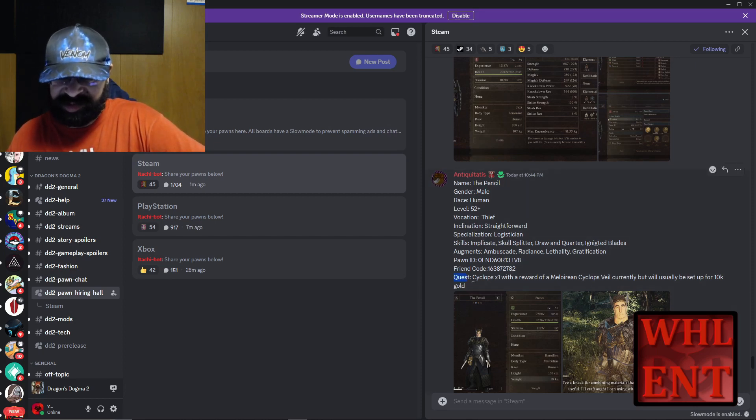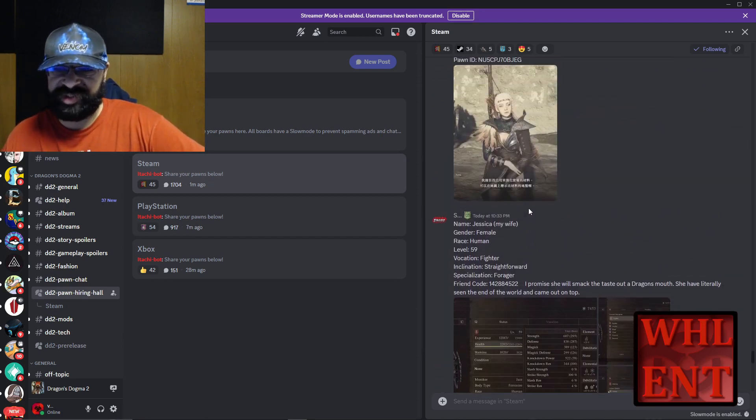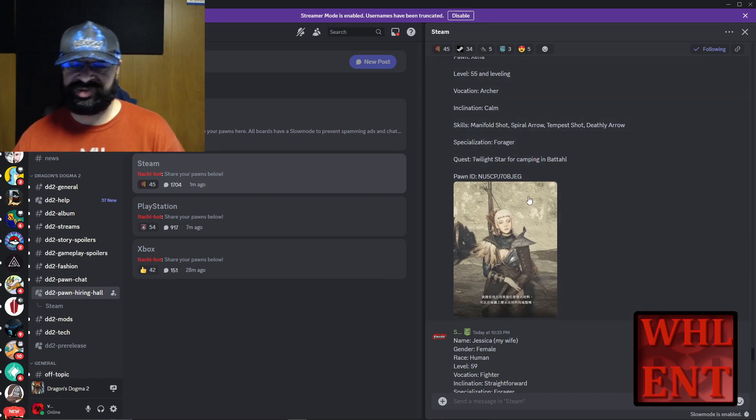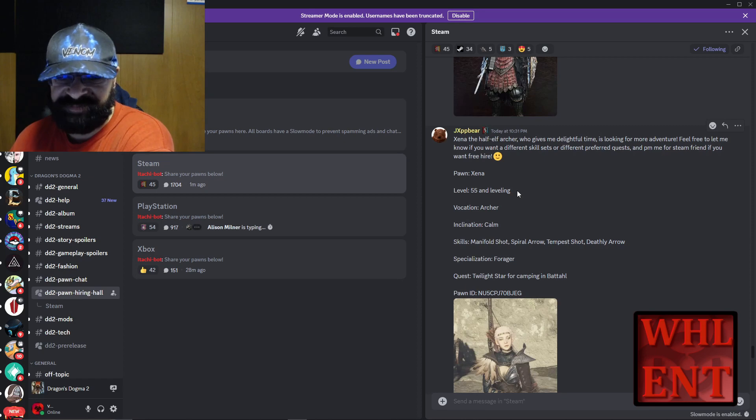Let's look at some more. This one says kill one side quest monster for reward - 10,000. I'm looking for one that's got a different item. Here's one: quest for Twilight Star for camping. Wait - Twilight Star. What's that? We're about to find out.